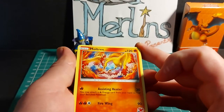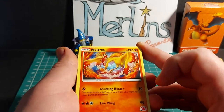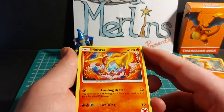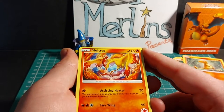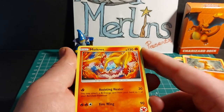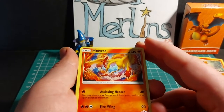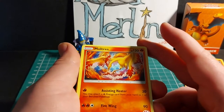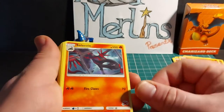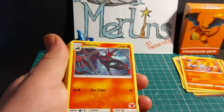Moltres is a basic Pokemon with 120 HP. Its Assisting Heater attack lets you attach a fire energy card from your hand to one of your benched Pokemon and deals 30 damage. Its Firewing attack deals 90 damage. It has a 2x weakness to water, no resistance, and a retreat cost of 1 energy. Only one copy of Moltres in this deck.